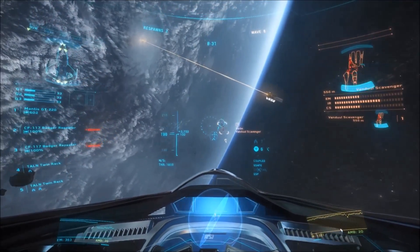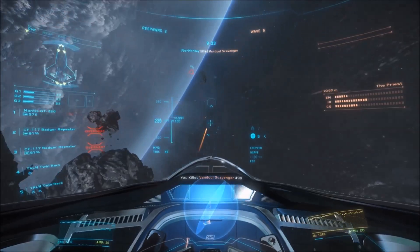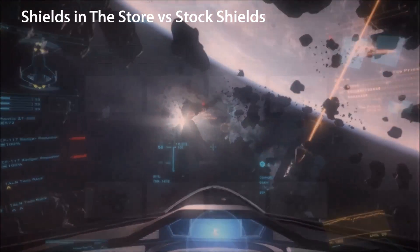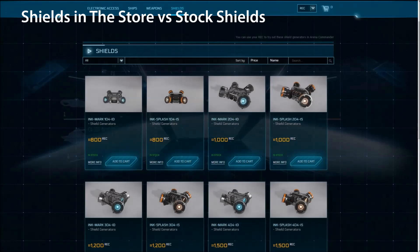Hello and welcome to some more Star Citizen content. Today I wanted to talk briefly about the shields in the store. There are currently eight shields available in the REC and VD stores, two for each of the sizes one to four.